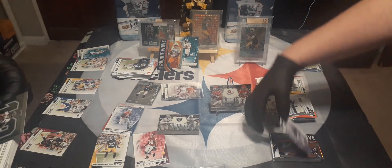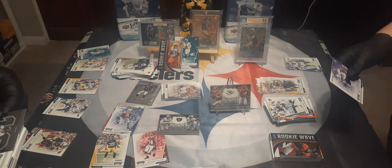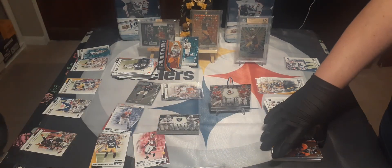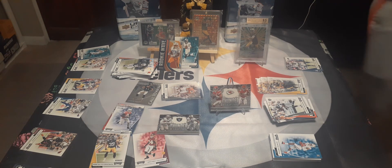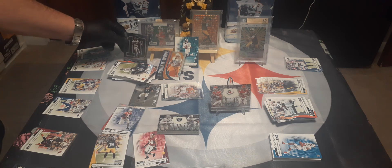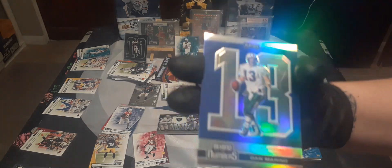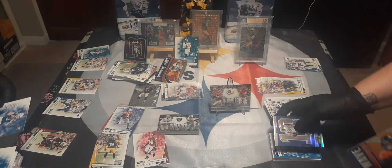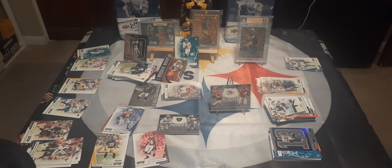I got some big ones here. Jerry Jeudy — Behind the Numbers insert — it's not a prism but it's a good insert. KJ Hamler rookie wave, nice. And then I got a Dan Marino — oh, that is blue! That is a super rare, super short print card — I looked that up earlier, they were talking about that. Jacob Eason — good rookie card, any quarterback I always keep. Jeff Okudah.